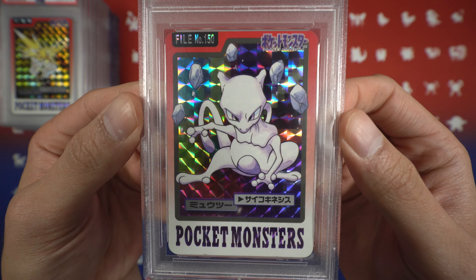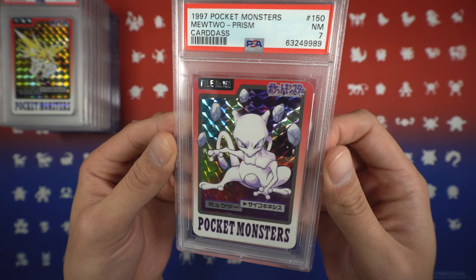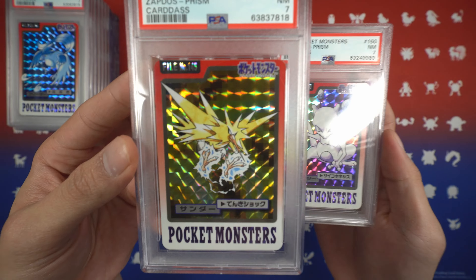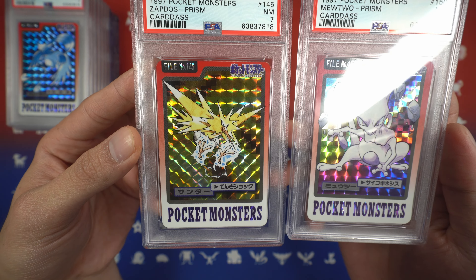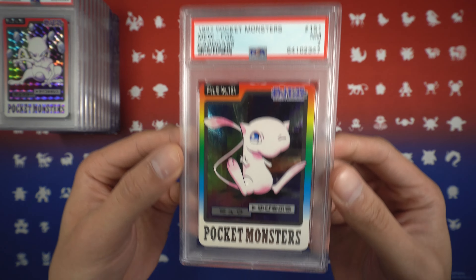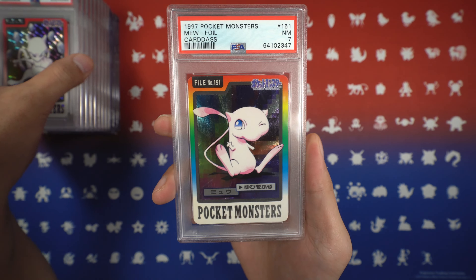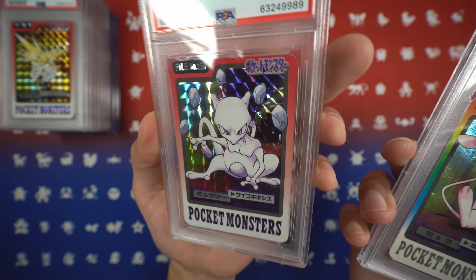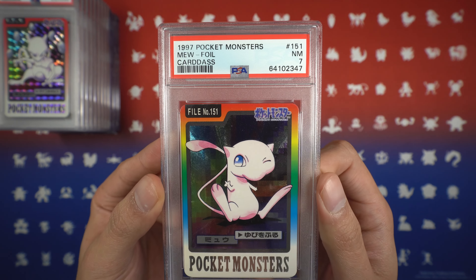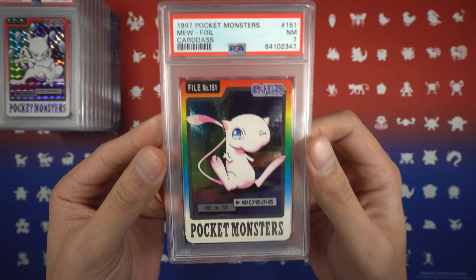We have a Mewtwo, Near Mint 7 — I'd say he's doing Psychic maybe, since this was before Gen 2 so the moves are pretty basic. And we have this Mew as well — love this Mew. It is doing Metronome, as you can see by the little finger right there. Near Mint 7, Mew Foil. This foil is actually different compared to the Prism — Mewtwo gets the Prism Holo while Mew gets a special foil design with a Rainbow Border treatment. Very nice touch.